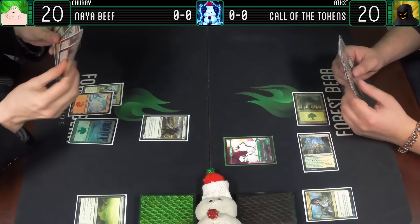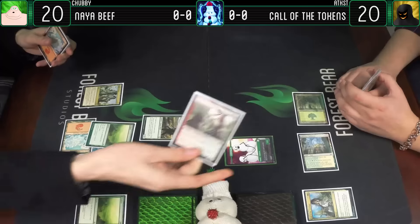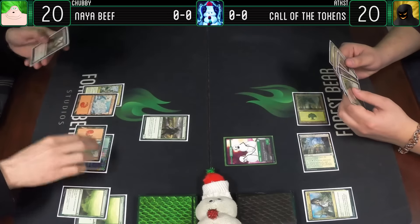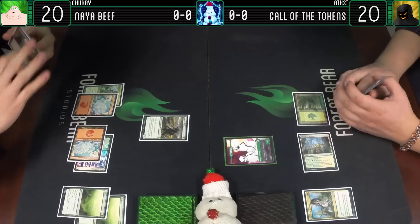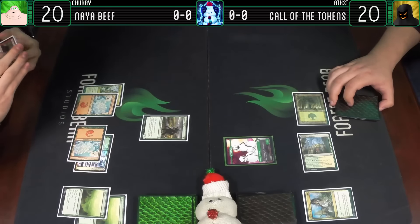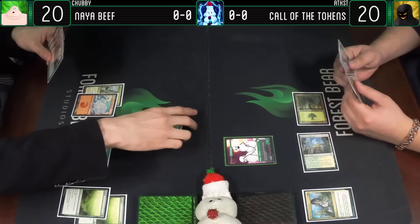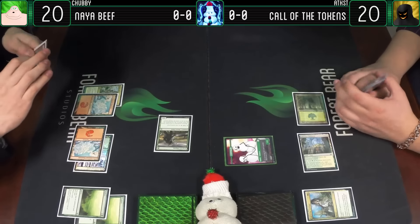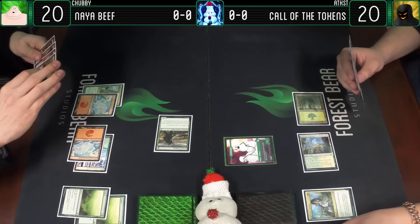That's duplication city, apparently. Explore, draw a card - that's decent. Snow-Covered Mountain, only one land sadly. I will attack you for one. Why is that just the most suspicious of things? You could potentially have Magma Jet mana open. I will take it.